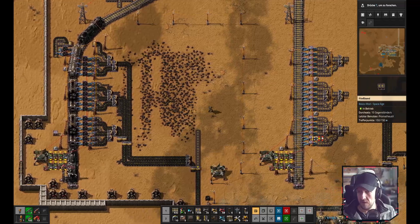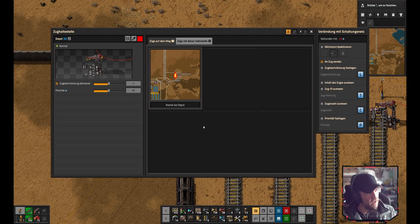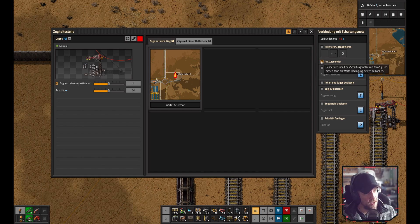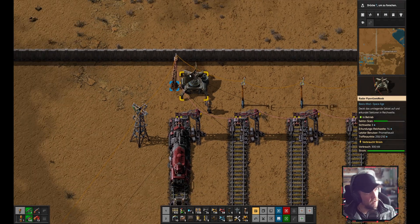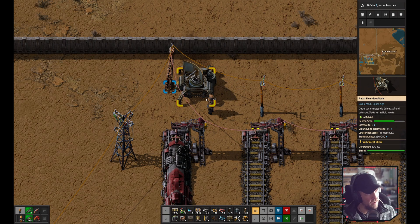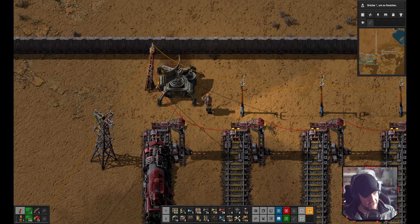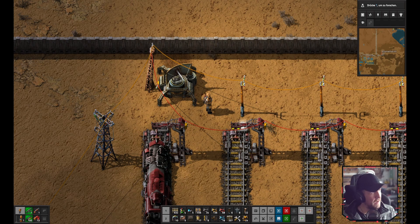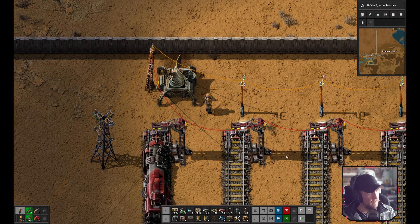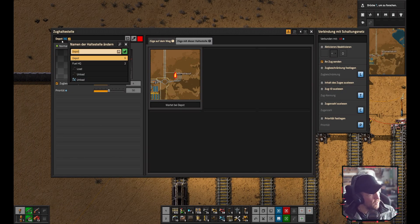Let's jump to the depot. A couple of important things: first, make sure the 'send to train' option is activated - this allows it to receive data from the radar network. You need to place a radar at your depot and link it with the red cable. Note: the red cable is now found in a different location in the UI than older versions.